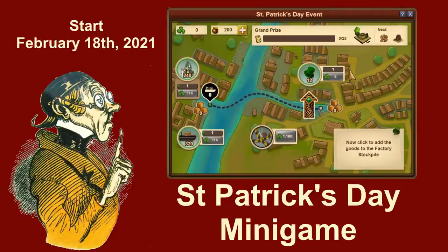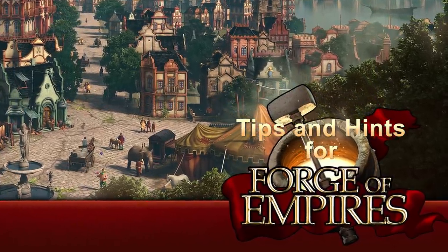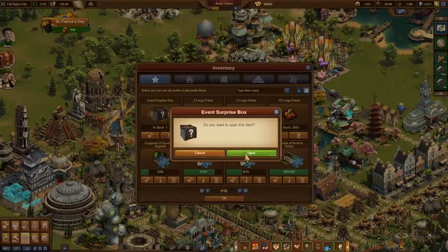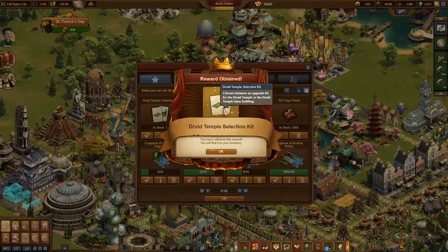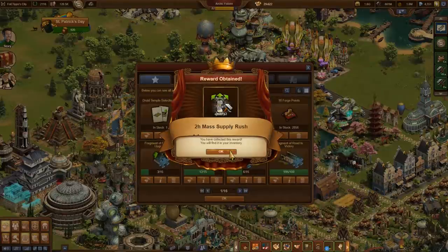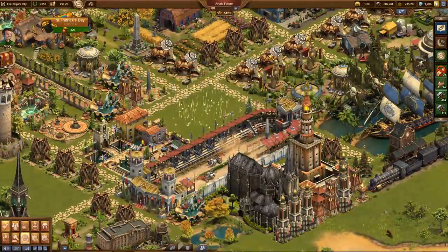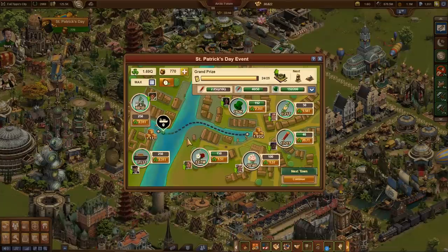Welcome to the St. Patrick's Day event minigame in Forge of Empires! In this year's minigame there are two groups of players. First, there are those with a surprise box in their inventory. The tips in today's video can also help these lucky players get more rewards, but they can approach the event quite relaxed, as it should be successfully completed without diamonds, even with one or two small slip-ups.